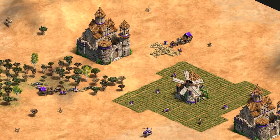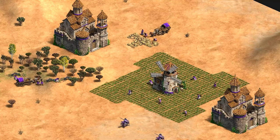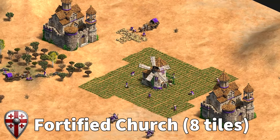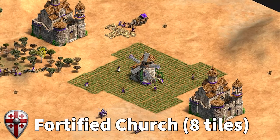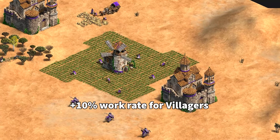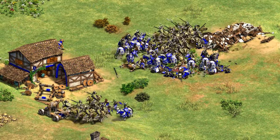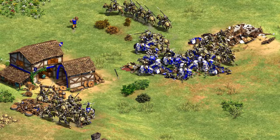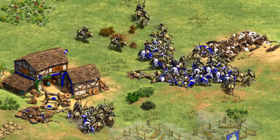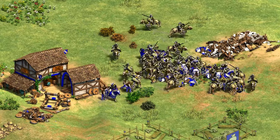The most recent aura-based mechanic to be introduced into Age of Empires 2 came with one of its most recent civilizations, the Georgians. A Georgian Fortified Church creates an aura that stretches out eight tiles from the edge of the church. Any villager who finds themselves working in this area of effect will work 10% faster. Having a bunch of these structures strategically placed around a base helps the Georgians quickly gather the resources they need to ramp up Monaspa production while keeping their economic engine safe from raiding.